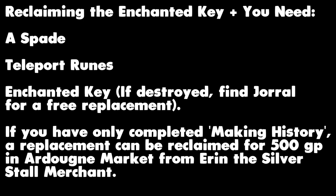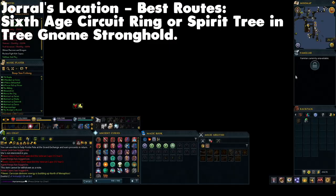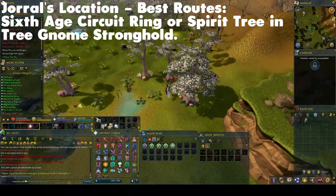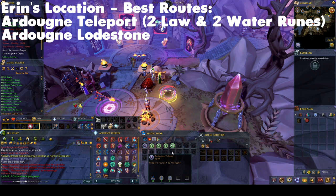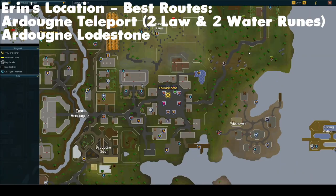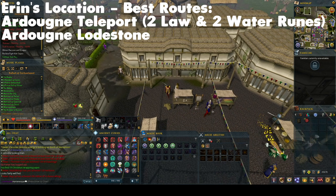Grab a spade, teleport runes, and your enchanted key. It can be reclaimed from Jorral after Meeting History — he can be found at the outpost south of the Tree Gnome Stronghold if you've destroyed it, and a replacement should be free. If you've only completed Making History and destroyed the key, try visiting Errin, the silver stool merchant in East Ardougne, who will charge 500 coins for a replacement. Most of you will need to reclaim from Jorral.